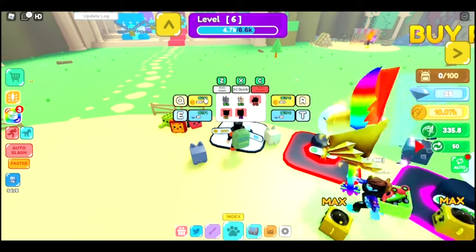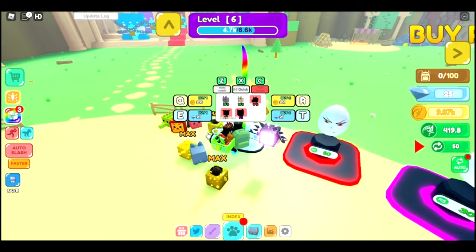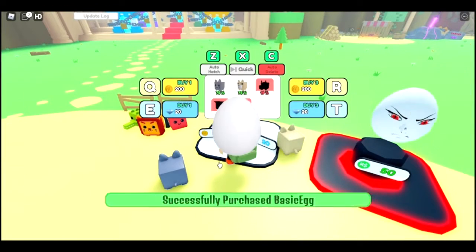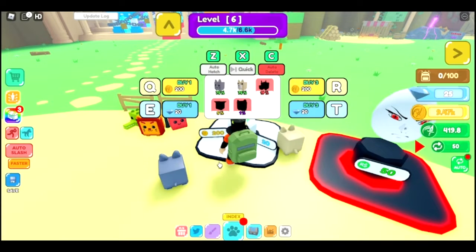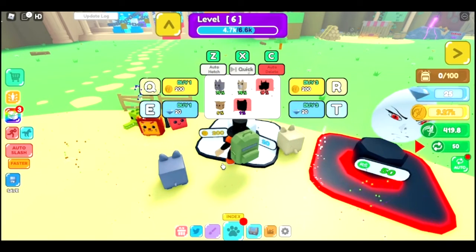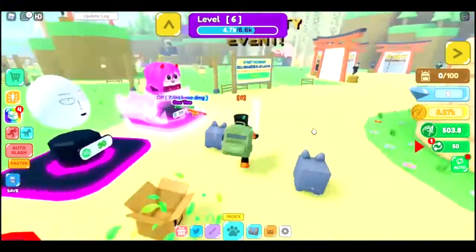I've gotten a lot more coins, so now I'm gonna open some eggs. We got a cat. And now we got another cat. I want to get something rare — like the 19%. I'm just gonna keep opening until I get at least a 19%. A dog again. It's actually gonna be hard to get something other than them because they're both 75% chance. I got a legendary box — a 5%!